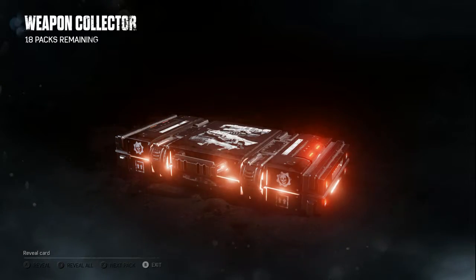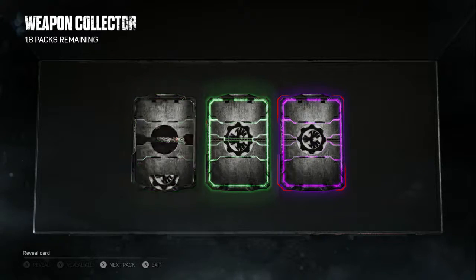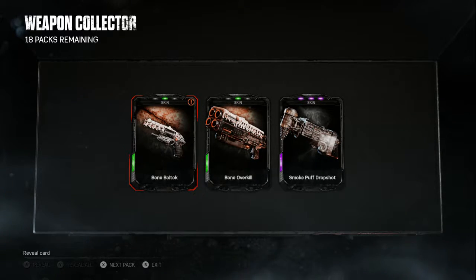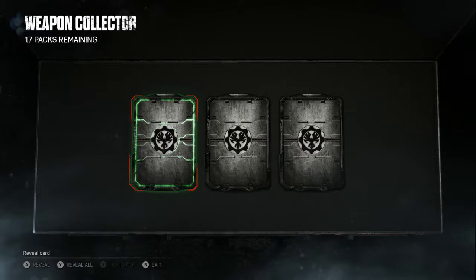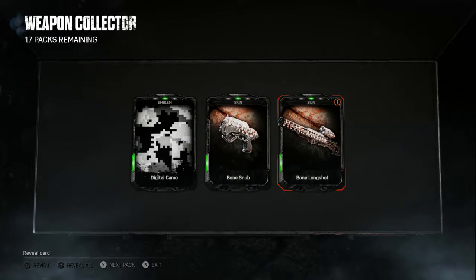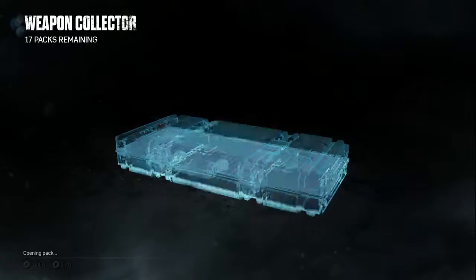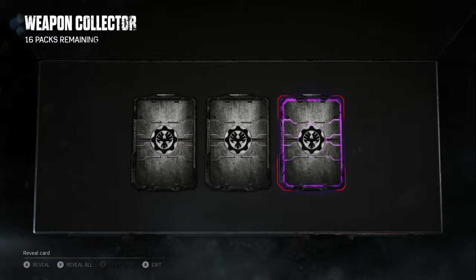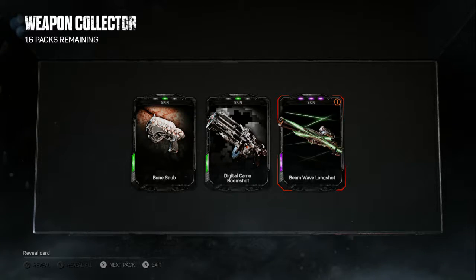Next box - still no Tai Caliso. We got a green, another green, and a purple. We got a Bone Botox skin and two skins we already got. Next box - we got a triple common and the only thing we got is a Bone Longshot. Going fast. Two greens and a purple - there is a Beam Wave Longshot. Nice.